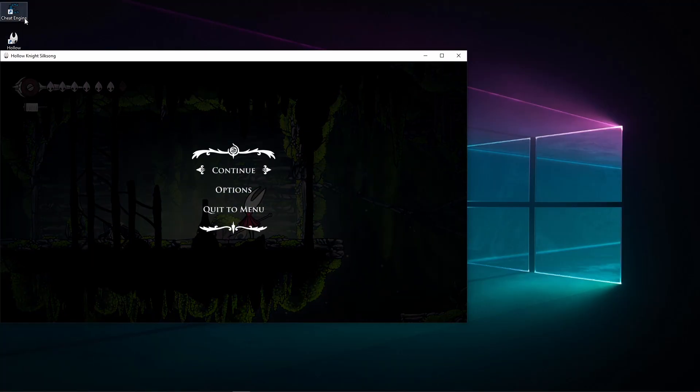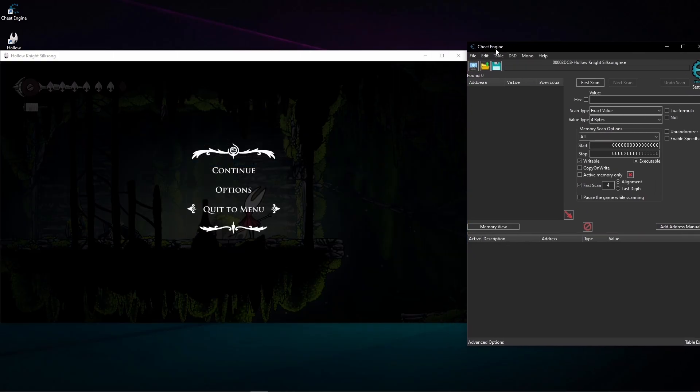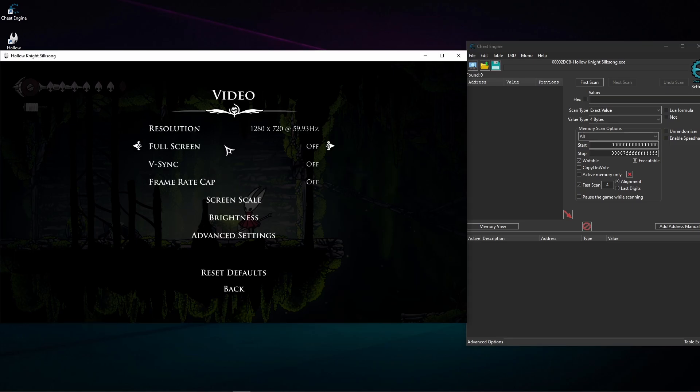I'm going to turn on Cheat Engine. I've already resized Silksong to my preference — let's connect it with that glowing button. To resize, go to Options > Video, and resolution and fullscreen are right there.